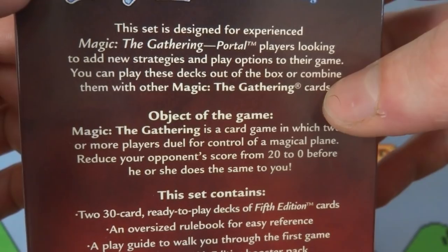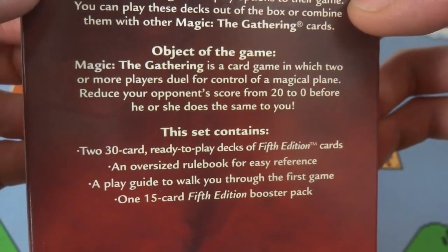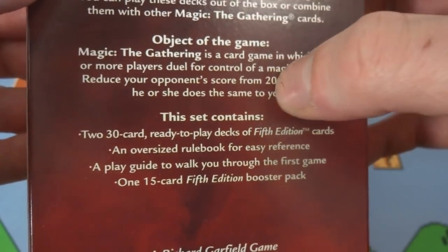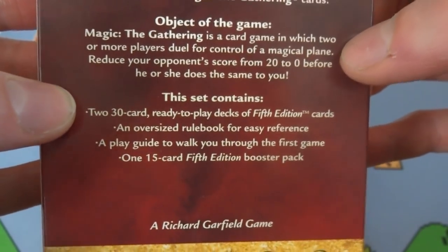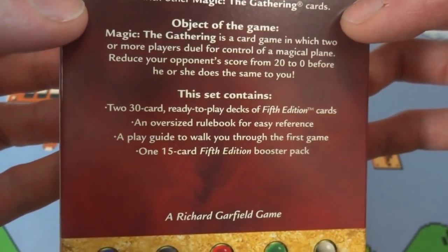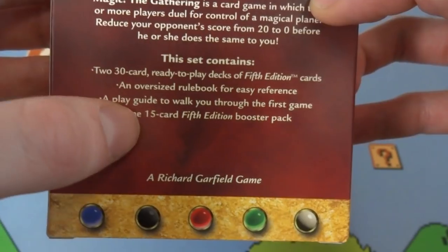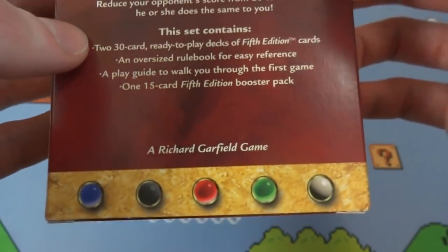You can play these decks out of the box or combine them with other Magic the Gathering cards. Object of the game: Magic the Gathering is a card game in which 2 or more players duel for control of a magical plane. Reduce your opponent's score from 20 to 0 before he or she does the same to you. They say score instead of life points — I'm not sure what edition they changed it, but they say score for a while. This set contains 2 thirty-card ready-to-play decks of 5th edition cards, an oversized rule book for easy reference, a play guide to walk you through the first game, and one 15-card 5th edition booster pack.